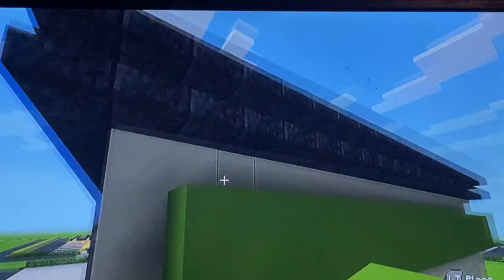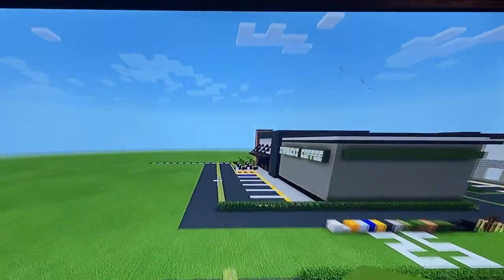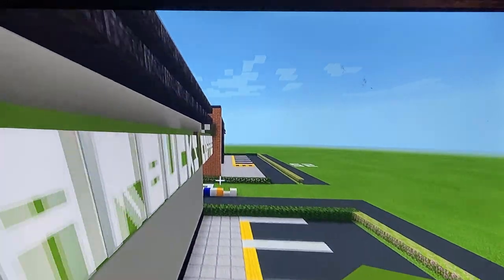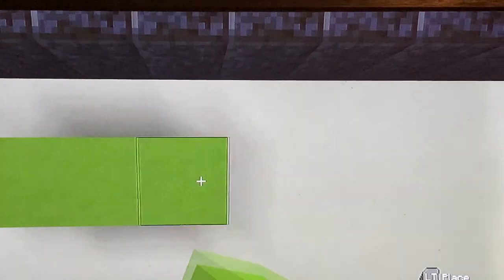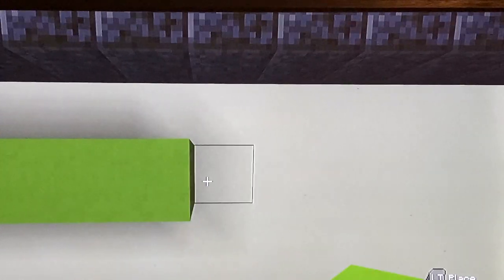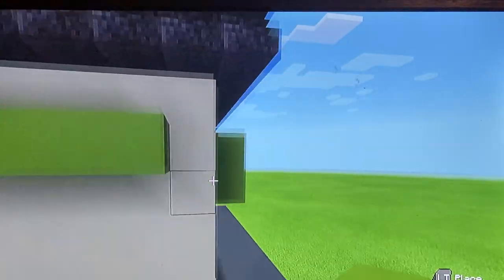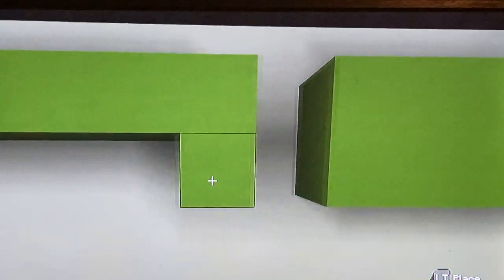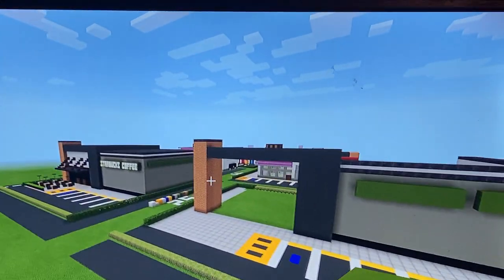For the Starbucks sign on the big light gray wall: leave a gap of one from the bottom, a gap of two from the left side, then spell out S-T-A-R-B-U-C-K-S, leave a gap of one, then C-O-F-F-E-E. Leave a gap of one from the end — it'll be two rows because banners are two rows tall. That's the Starbucks Coffee sign on this side.